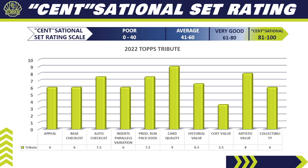Category one — Appeal: I give it a 6. At $430 a box, it'll turn a lot of people away. However, investor types love these premium hit-driven sets, and you get six hits per box (three autos, three relics), which is attractive. The set has been around 18 years, so people know what it is. Category two — Base Set Checklist: also a 6. It's a short 100-card checklist with only 10 rookies, all high-number short prints. A lot of names are missing, and it covers heavily on retired stars, which aren't the most valuable base cards.